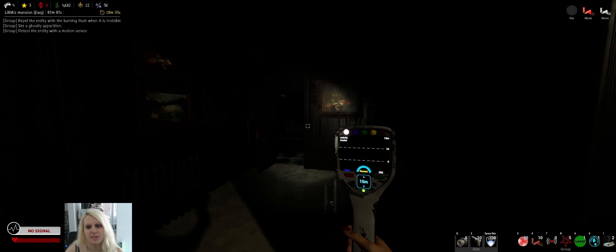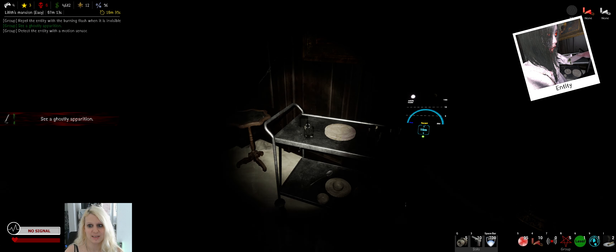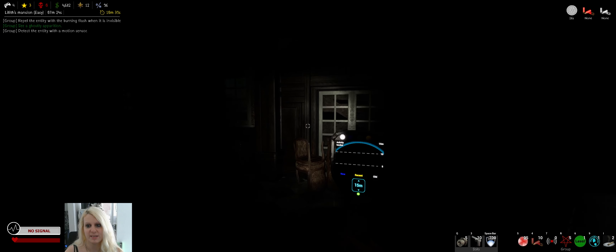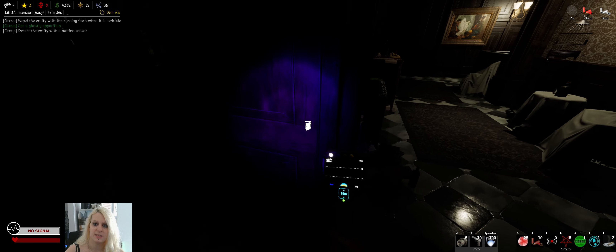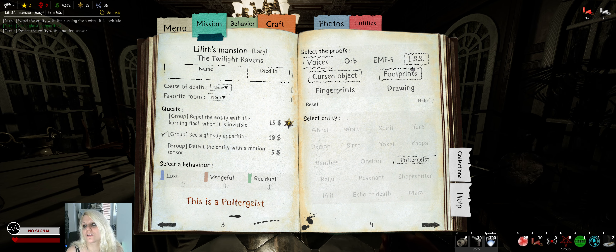We could just head out and leave with poltergeist. Oh hey, thank you for that — much appreciated. Did you write something? I think that was just me. The objective has been done. Where was the light switch? Wait, I didn't open that door. Does the poltergeist have orbs? No, it doesn't unfortunately — it has footprints. What does it have? Footprints, cursed object, voices.